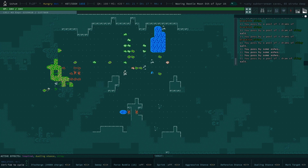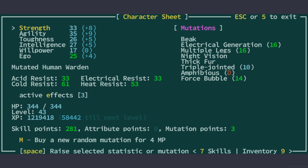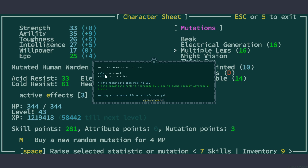It just happened to work out this way. So before we get into it, let me quickly show you the build that I'm using. I am again using electrical generation and multiple legs as my main mutations. I'm mainly using electrical generation to power weapons so that we can shoot stuff indefinitely — energy-powered weapons, we can power these with electrical generation. I have multiple legs because I'm shooting a lot, and I want to be able to move fast so we can avoid melee if we don't want to. That's what multiple legs does — it increases your move speed by a whole lot.